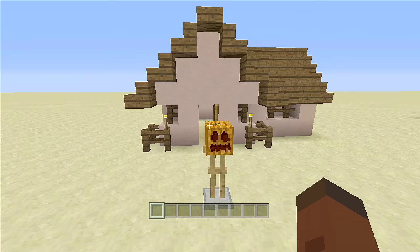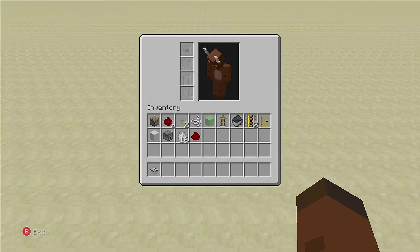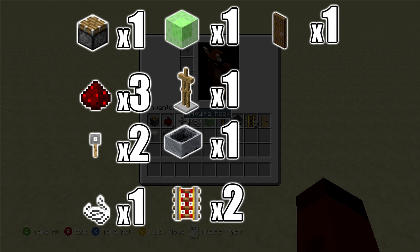Let's go ahead and start building. For this build you're going to need: one piston, three redstone dust, two tripwire hooks, one piece of string, a slime block, one armor stand, a minecart, two powered rails, and a door of your choice. I'm going to use an oak wood door but you can use any type of door.